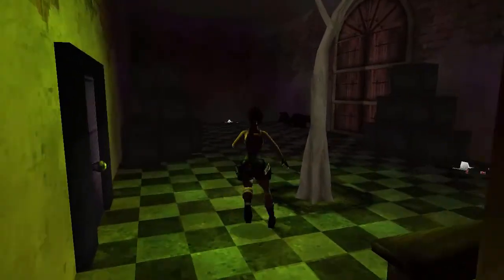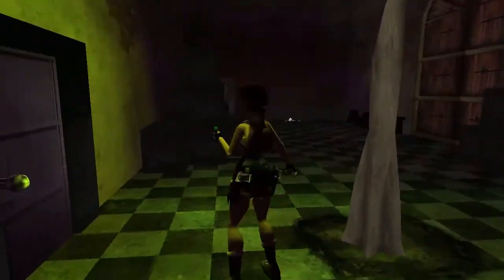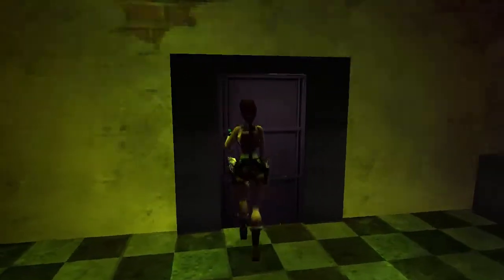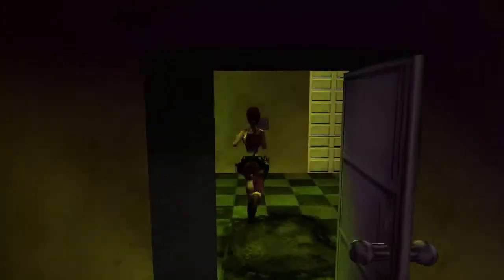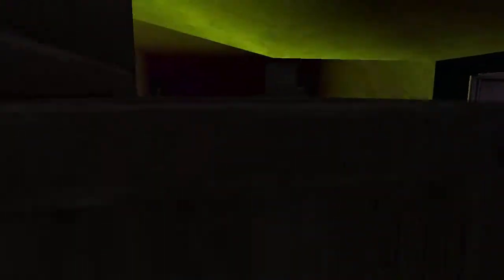You will come into a room with a tree growing inside of it, which I thought was kind of weird. Open the door next to the tree. Ahead you will see a card slot, of which we don't have the card yet.